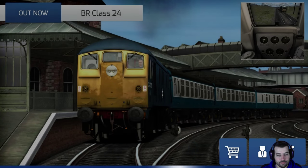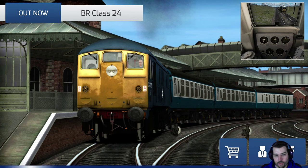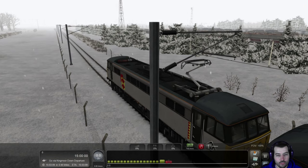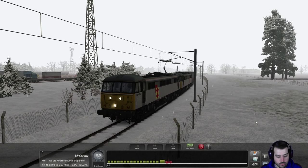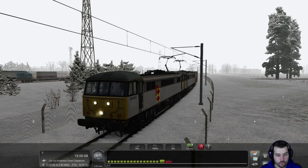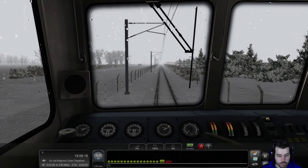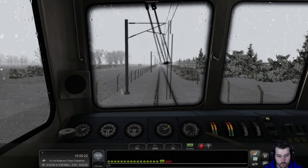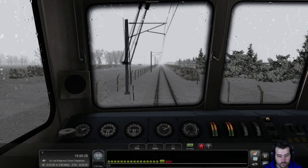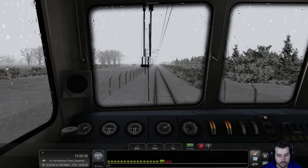It feels weird to be playing this game, still waiting for the new engine to come out using the Unreal Engine. Let's go ahead and get our headlights on real quick, get the reverser forward, turn the instruments on. We can go ahead and get up to 25, put some sand down just in case, and turn the wipers on. The keyboard brake is off — very careful about wheel slip.